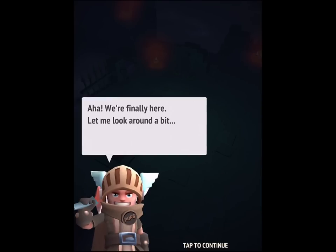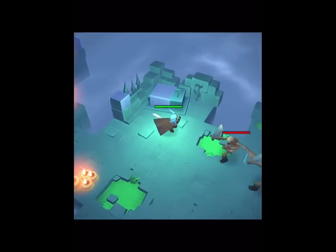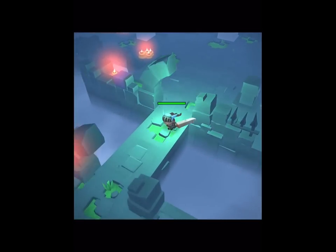We kind of saw this first with games like Farmville, though this is obviously a very different sort of game. So here's our little knight — he's in a dungeon. I'm not touching the screen at all and off he goes. Basically he's just running automatically; this is an autoplay game.